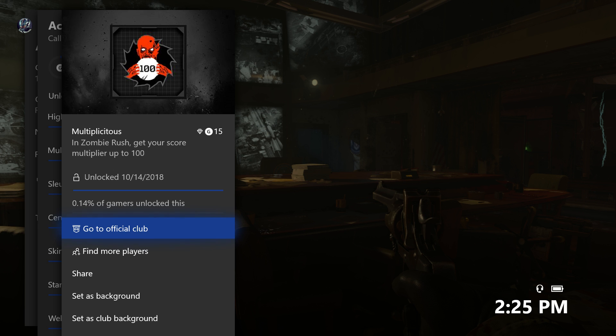Welcome, FNews57 here. I'm back on Call of Duty Black Ops 4 today, and this guide will be an achievement guide for the Multiplicious achievement, which is in Zombie Rush — get your score multiplier to 100.